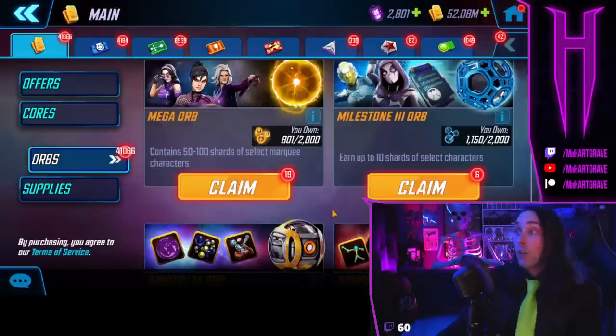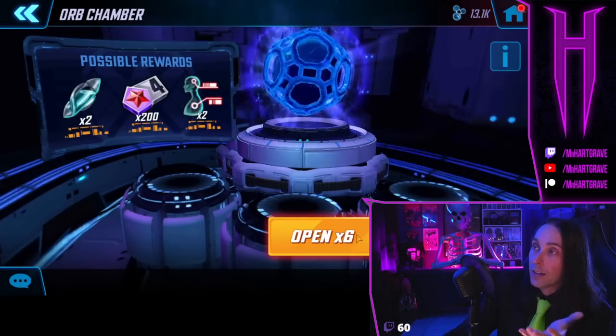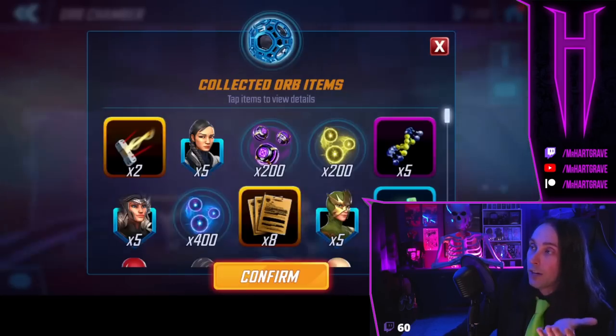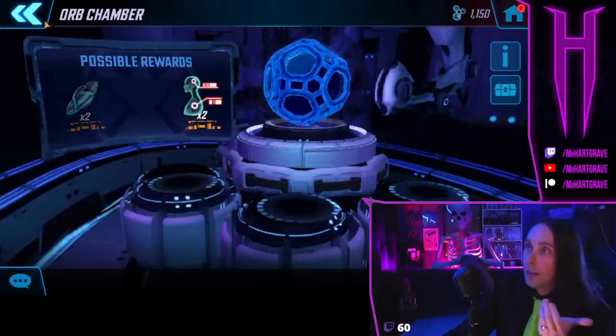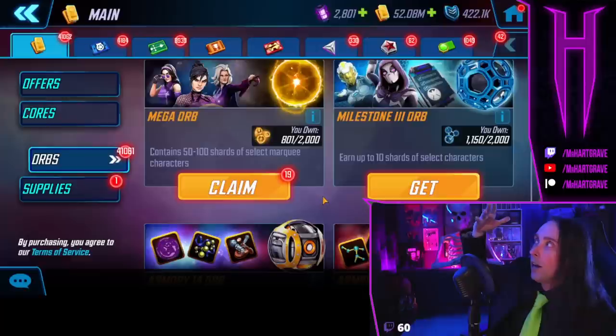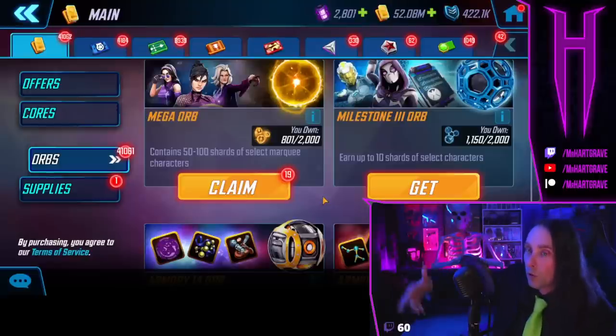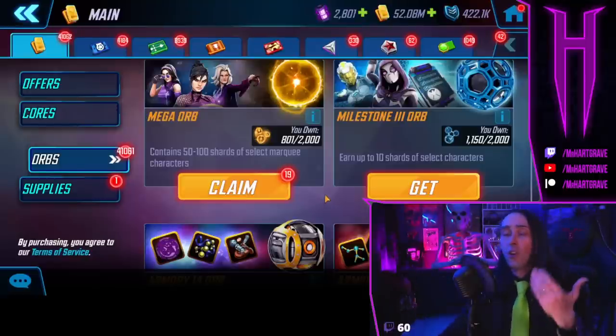Milestone 3 orbs are the best path for new players to get the characters they need in this entire game, so open these as soon as you get them. Since we get so many of them, they'll probably never run an event for opening them. If they are going to improve this orb, they're going to make a milestone 4 orb and then remove the milestone 3 orb. So open this orb as soon as you get it.